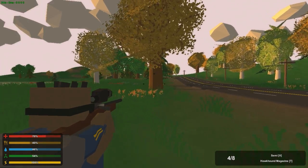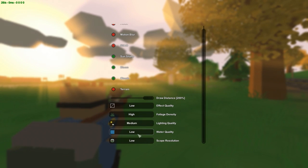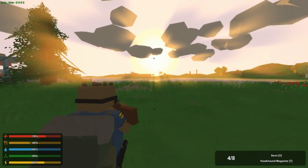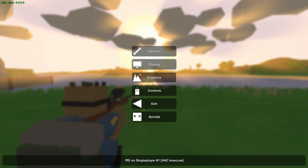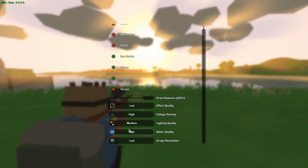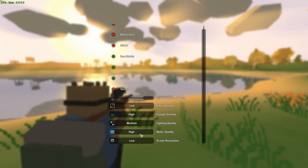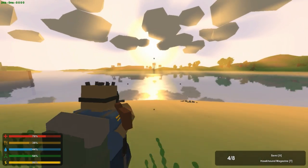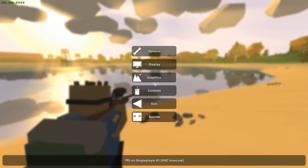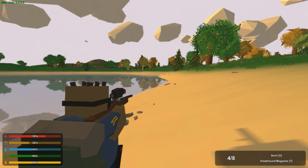Water quality is really your personal choice. I like to put it on high because it looks the best, but it does drop your frames quite a bit. One advantage of high water quality is that you can actually see through the water, which is very useful, so I still leave it on high.